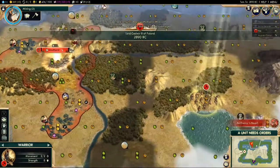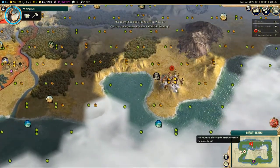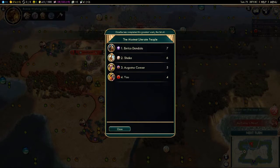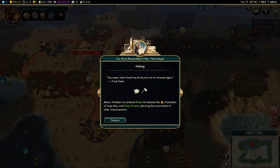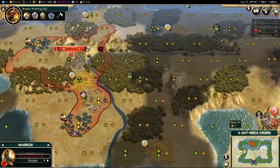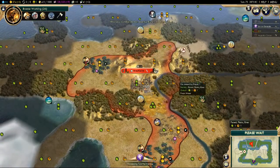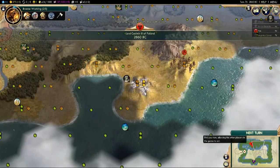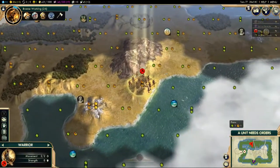We're still being pestered by barbarians but we do not care. Warsaw has fired and defeated the barbarian. We don't get any experience from the city firing — our units can be promoted, but only if they themselves do the combat rather than the city. Our city can't level up that way.